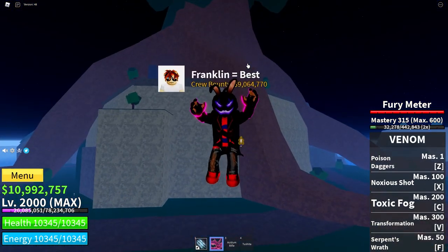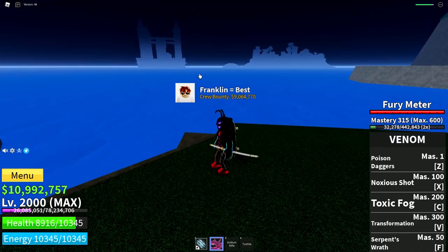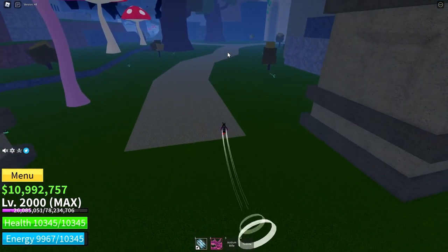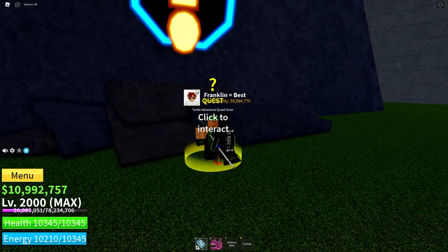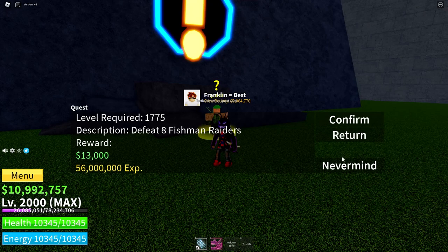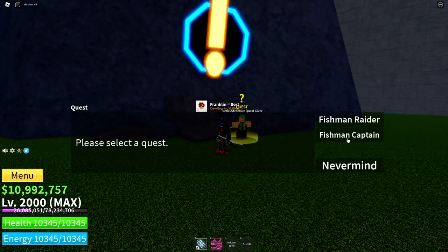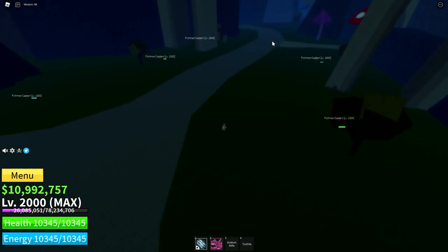Once you are level 1,775, you can go to Turtle Island, which is right over there — it's like a floating turtle. At the Floating Turtle Island, this is the entrance. You head through here and follow this path until you see the sign over there — those are your first quests, the Turtle Adventurer Quest. The Fishman Raider is at level 1,775; beat them up, they're right over here. Until you are 1,800, then you can get the next quest, which is the Fishman Captain. They are right across over here — it's a very close vicinity for both quests.